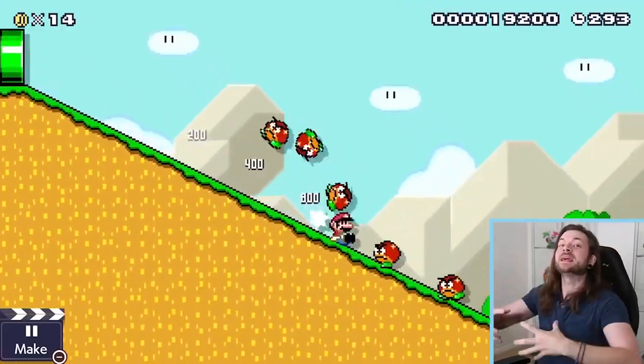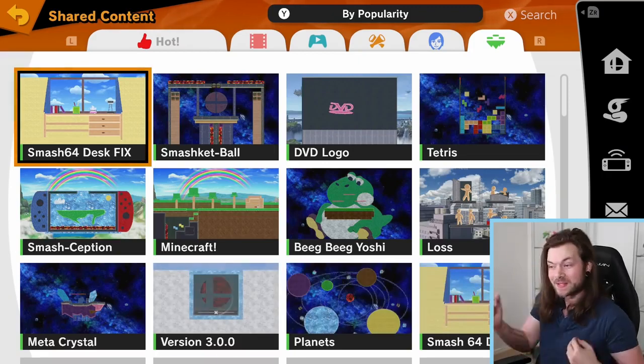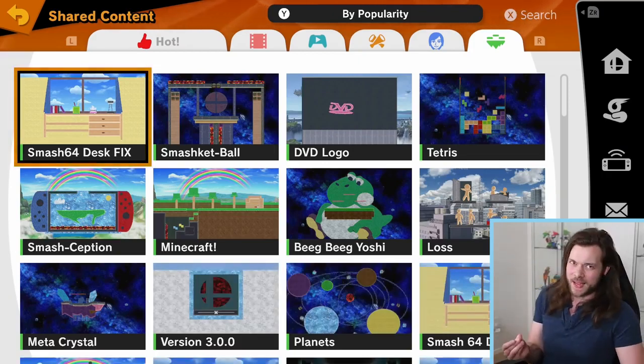Smash review! If you have a Switch right now, you're probably just waiting, dying for Mario Maker 2 to come out so you can start making and creating Nintendo levels on your Switch. Well, thanks to Sakurai and Smash Brothers, you don't have to wait. You can make Smash stages now, and it's not that intuitive, and everything ends up looking crap, but I'm really hoping that this video stays PG.